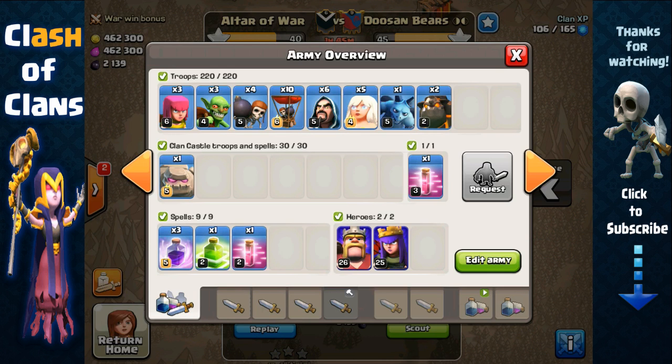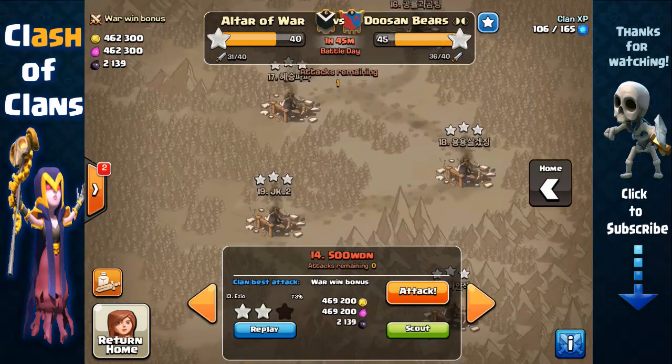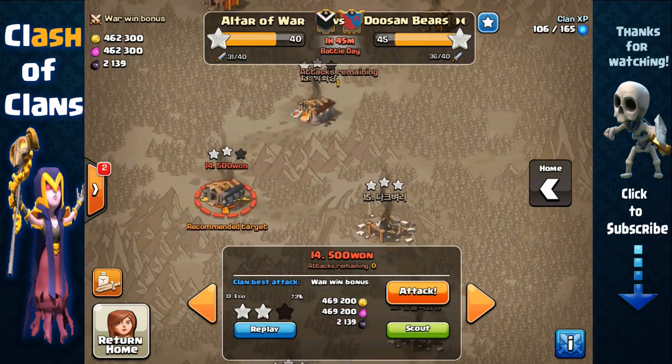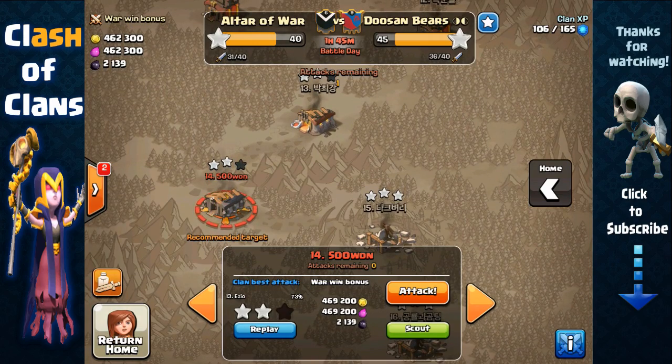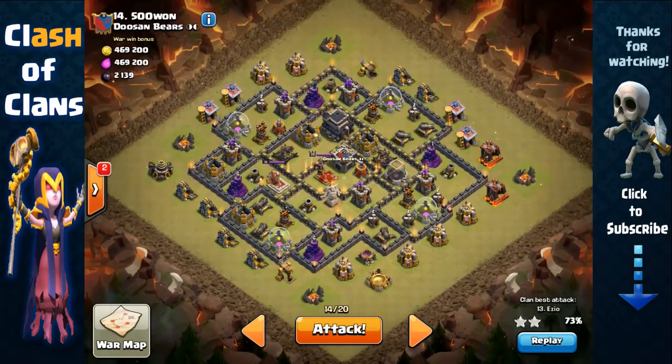Two hounds, ten balloons, a bunch of cleanup archers and goblins, wall breakers, and some wizards. The base I'll be attacking is number 14. As you can see, we've already three-starred their other bottom bases, so it's up to me to bring home the cleanup on base number 14.